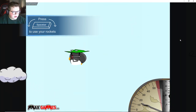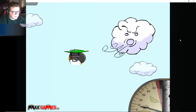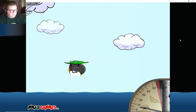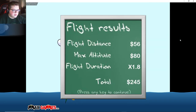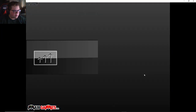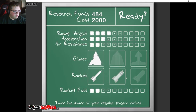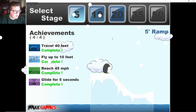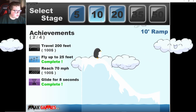Fly up - reach 70. We might need a bigger rocket or something to do that. Maybe we just glide our way down. We got a good bit of money from that though. We finished two of them. I think it might be a good idea to save up for this glider. What didn't we finish? Reach 70, travel 200.